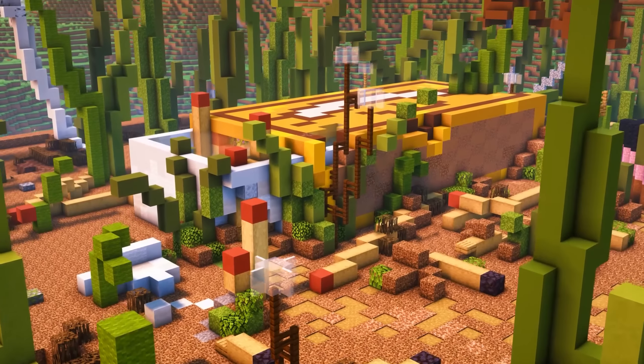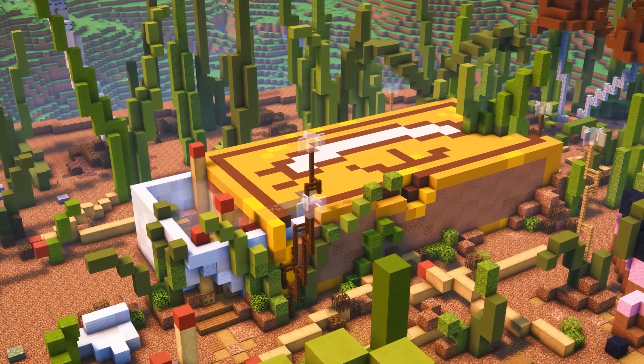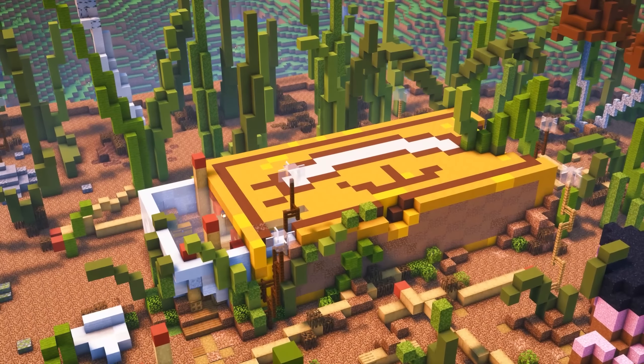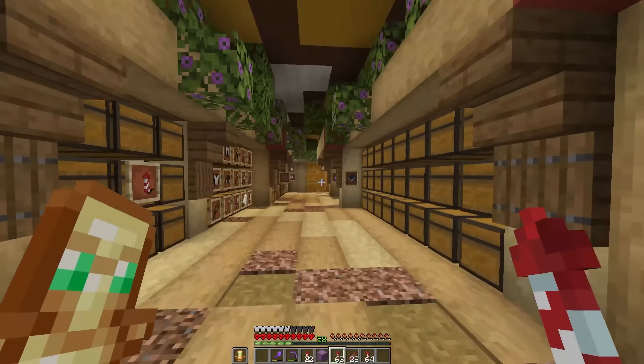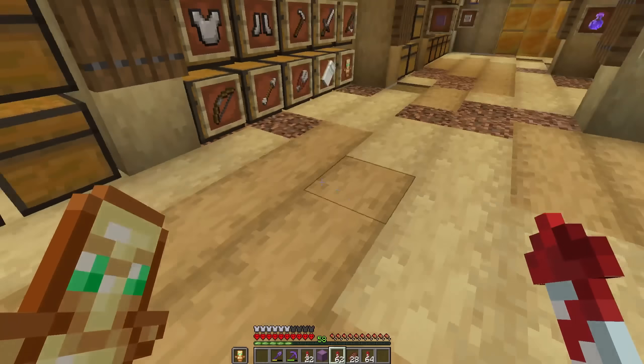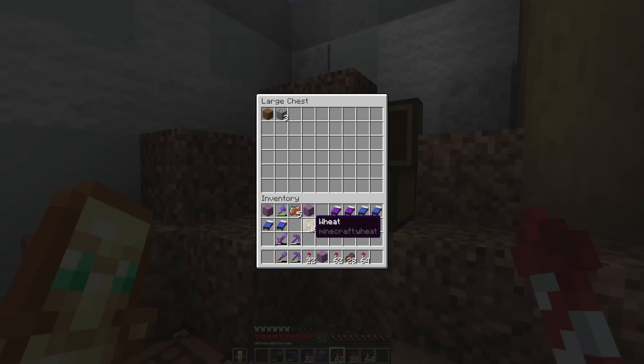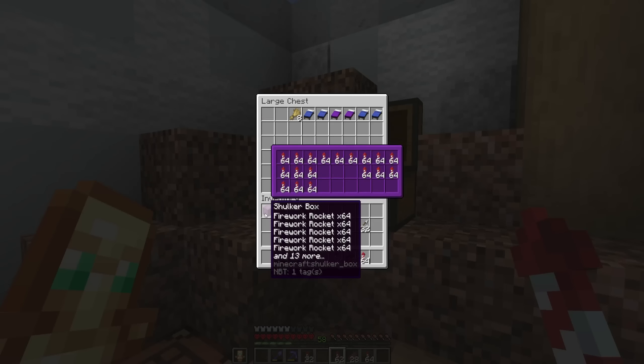And probably the most important build in this world is actually this matchbox over here, because as you probably know, this is where everything happens — this is, in fact, our storage room. And not just this top bit here — it goes very, very, very deep underground. It has a drop-off point here, which I think I'm going to use. We can chuck all those beds away, and chuck that shulker in there as well. But this matchbox here is actually something I designed in Creative a very, very long time ago — probably about two years ago. I just never really had a right time to build it, and I guess it finally happened.